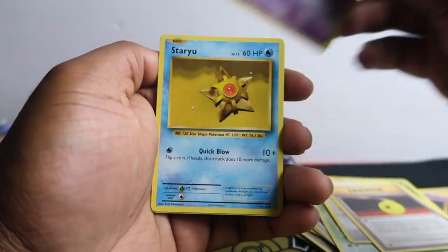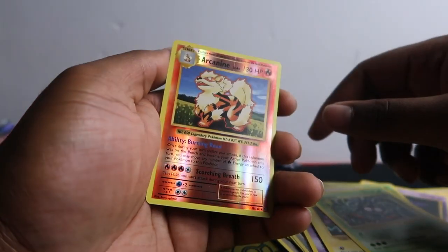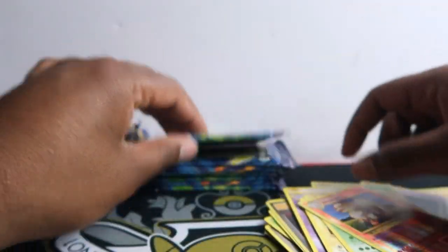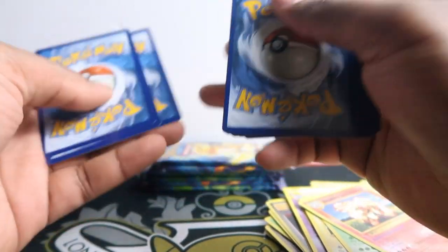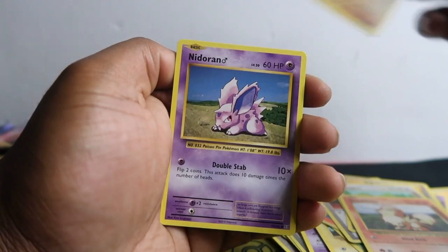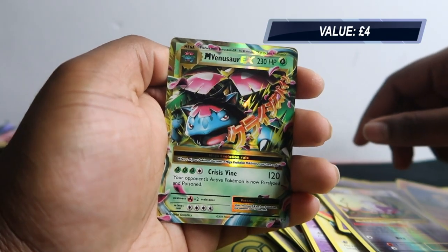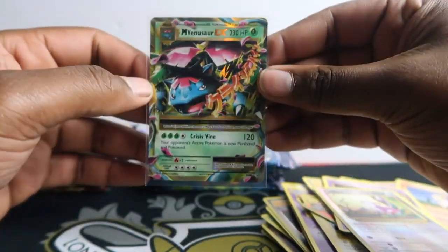Devolution Spray, and then Beedle. The rare is Porygon. Devolution Spray, Energy, Staryu, Onix, Tangela — the red is just Arcanine and then we got Growlithe. Three from the back — Devolution Spray, Pokédex, Porygon, Growlithe, Machamp, Nidoran, Ponyta, Drowzee, Rattata. Oh, we've got this Mega Venusaur EX — that's nice! I think I kept one; if I don't have one I'll probably keep that.